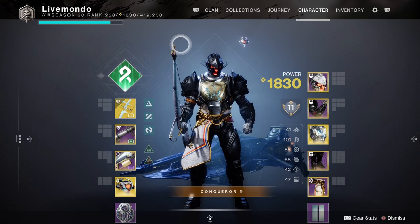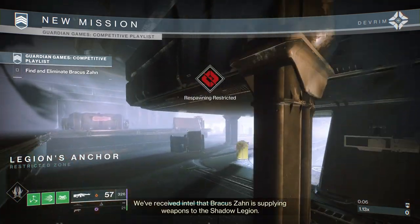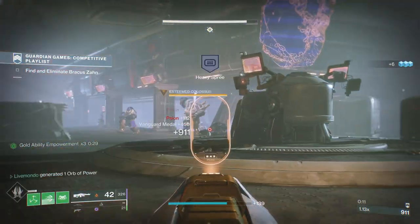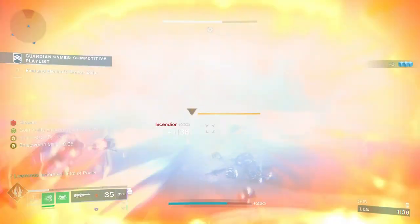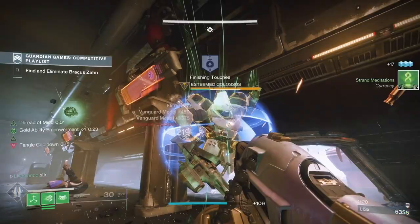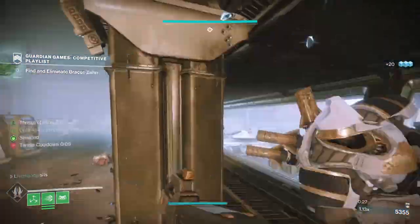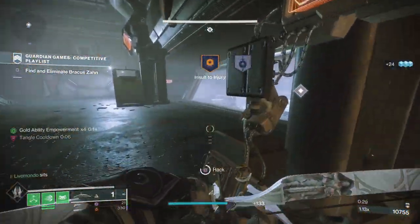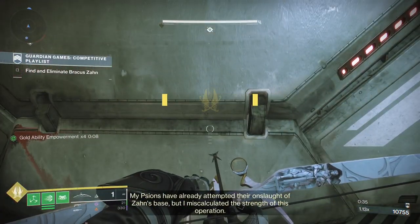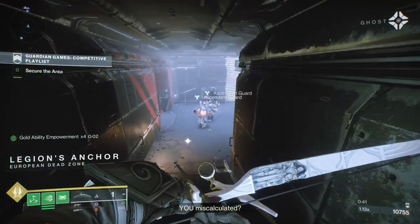We've got a couple of Void guys here and a couple of snipers — we'll take them down. Try not to explode them because you want to minimize the risk of killing nearby enemies. You should come out here with ten thousand points. Without a super and without the Berserker throw, we're going to have to rely on weapon damage to take down Threshers and stuff like that.